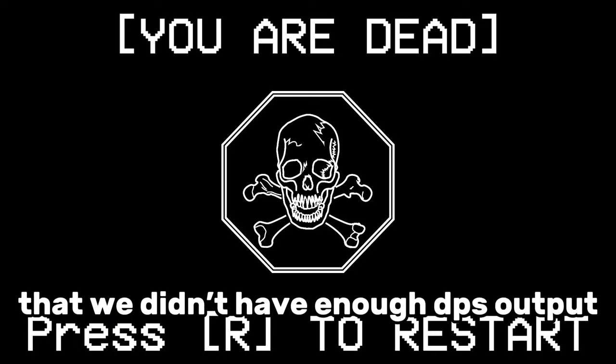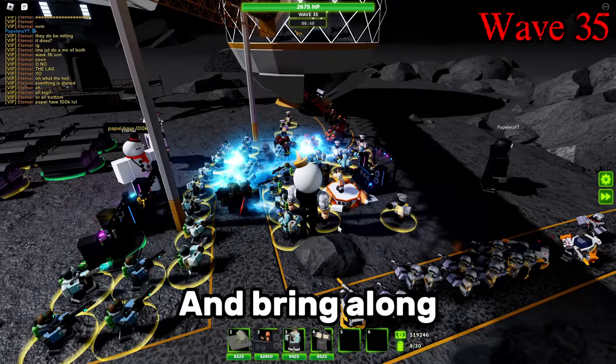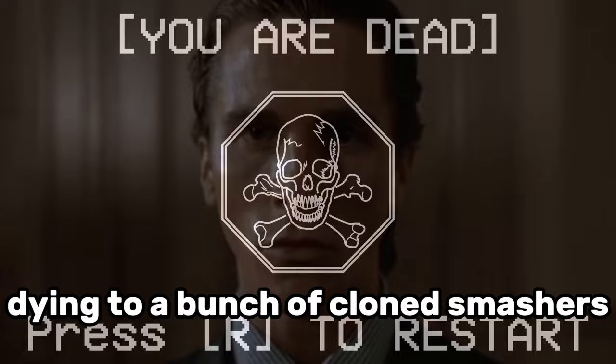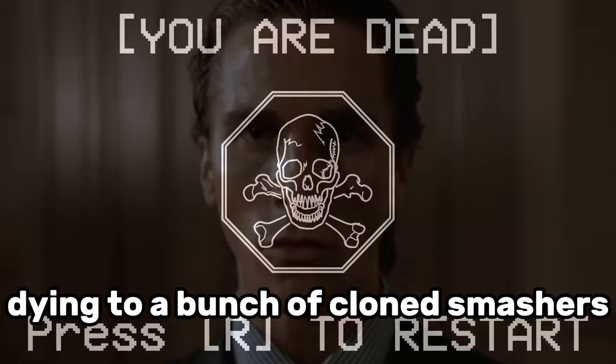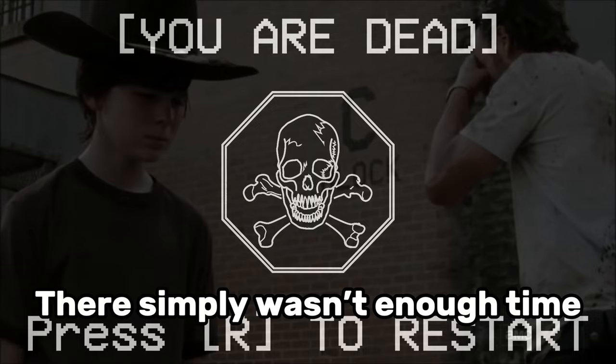The issue seemed to be that we didn't have enough DPS output. So we all decided to collectively get top path barracks to have as many railgunners on the field at once, and bring along good ol' buddy Papel — but then that failed horribly, dying to a bunch of cloned smashers. So we tried the opposite and spammed a bunch of bottom path barracks. That didn't work either. Although the map was good for looping and letting the troops blob up, there simply wasn't enough time for that to occur, so we had a limited amount of soldiers on the track at a time.